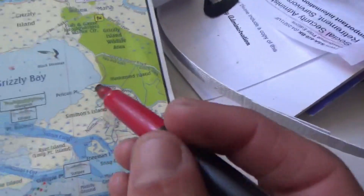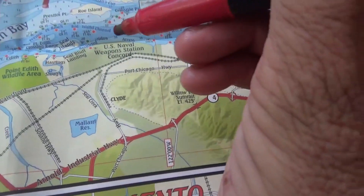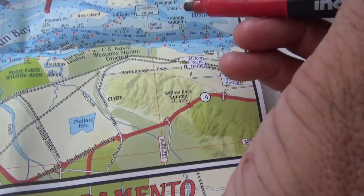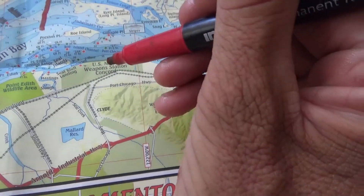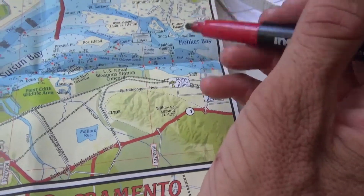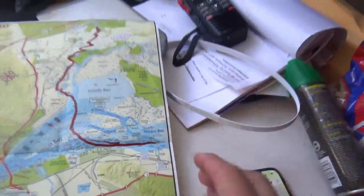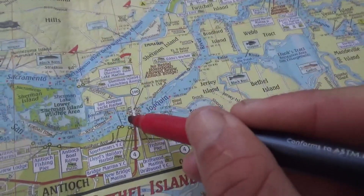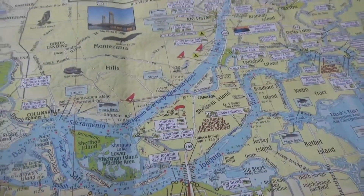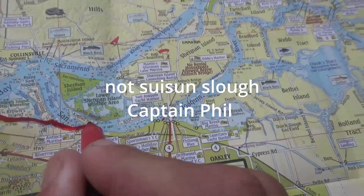We went to the Antioch Marina. It's a little further that way, so we continued on this way and we entered into the Honker Bay. And there's Antioch — that's where we stopped. So yeah, we continued down the Suisun Slough to Antioch.